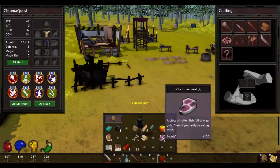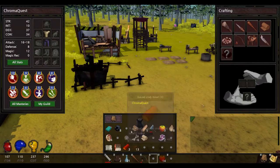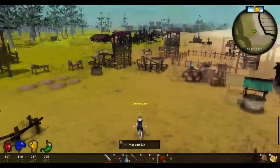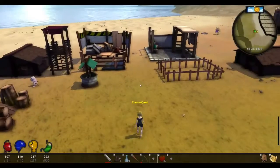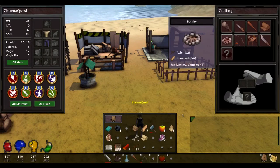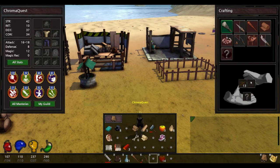So to cook, you first need something to cook — that could be meat or apples. You can cook pretty much any food; whether it's a fruit, you can make baked apples. So first we're going to need a fire, and that requires two twigs and firewood.